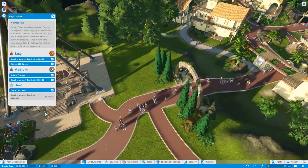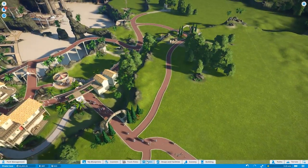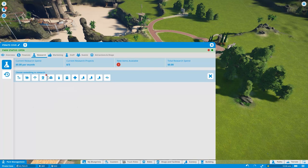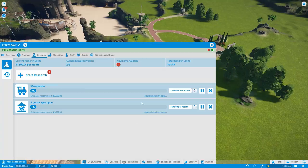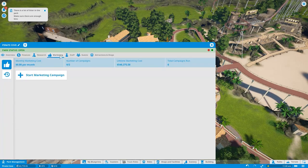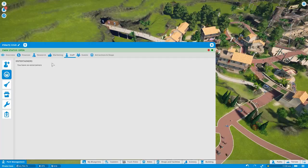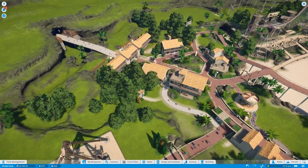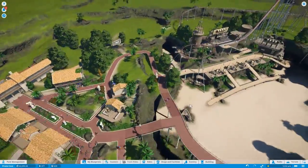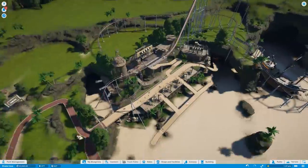We've paid off all loans. Reaching a monthly profit of 4,000 — we're currently at 1.6. I reckon next episode we can finish this park off. We'll start researching a coaster, a good family ride. I wanted a track ride — waterworks — a water track ride, and I'll build one because I placed a water one last episode but it wasn't great, I just slammed it down from a template. I'm going to hire another janitor and a couple of entertainers — Captain and Lockjaw. Two entertainers. This ride is doing quite well — people are coming off and coming for seconds and thirds, fantastic.